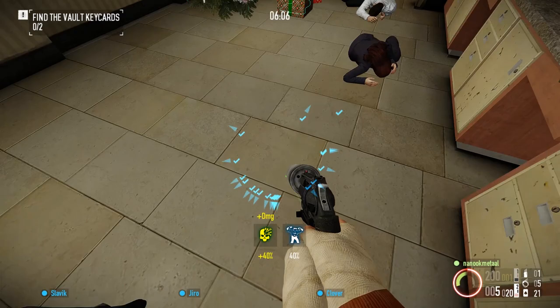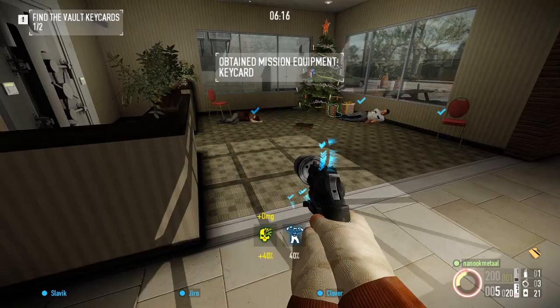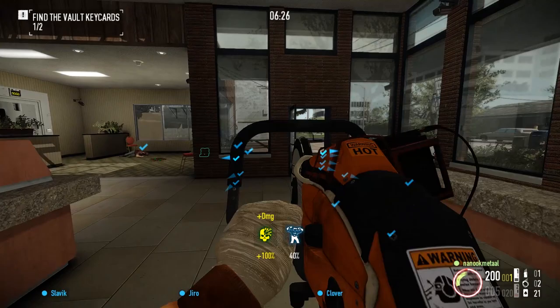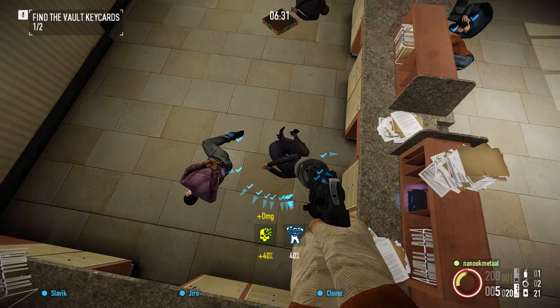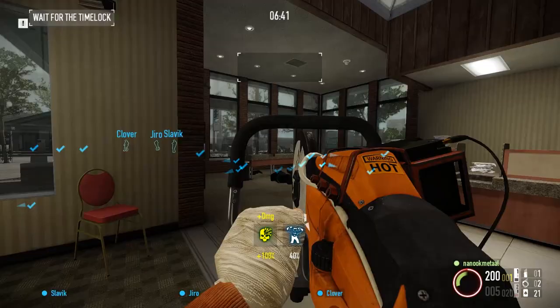With Stockholm Syndrome, this heist becomes so much more manageable. I'm going to tie up all the office workers because they might drop a keycard. No keycard there — I'm going to check the suitcase next. The suitcase does have a keycard in it this time. There should be another manager somewhere — there he is. I'll use one of my zip ties on him. Sometimes he will drop the keycard, but since it was in the suitcase that means he won't have it. One of these other civilians has a keycard — there we go, you'll see the prompt that allows you to pick it up.